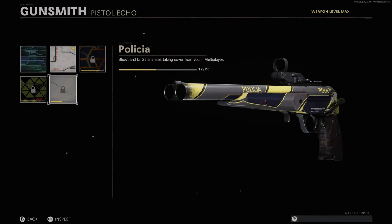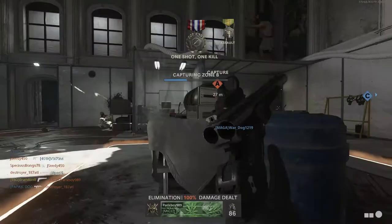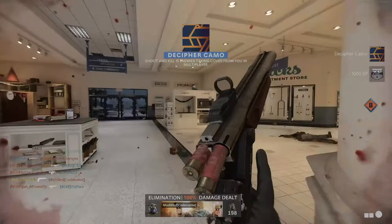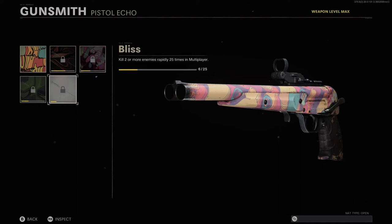Next up we have Science, which is shoot and kill 25 enemies taking cover from you in multiplayer. This is another challenge that kind of completes itself — don't really stress over it because you will drive yourself crazy. Essentially you have to kill 25 enemies who are standing behind some sort of cover. Wall bangs do not count. The easiest way to visualize it would be like in Modern Warfare — if you're standing close to something you can mount to it.